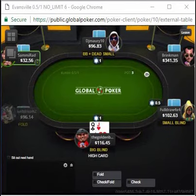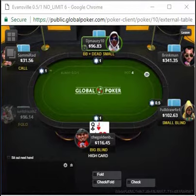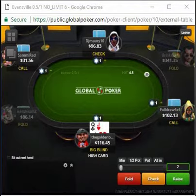Hello everyone and welcome to the Golden Blazers Hand of the Day! In this hand we have Queen Jack offsuit in the big blind. There are two limps as well as the small blind complete, so a lot of money in the pot. I think checking here or raising is fine either way.